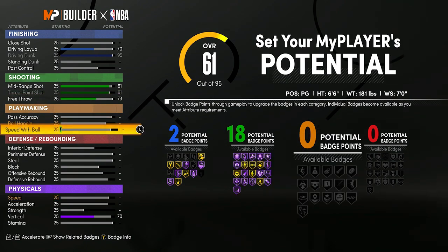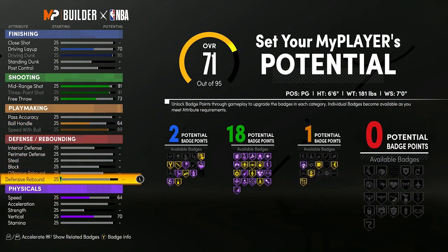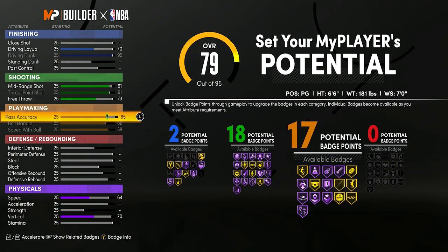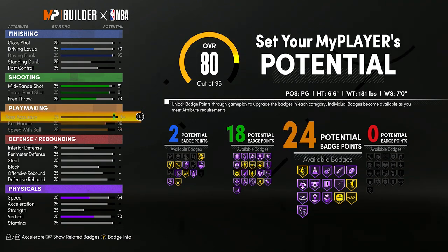Going to Playmaking, you're going to want to max your Speed with Ball first — that automatically puts your Ball Handle to 64 and Speed to 64. Then max the Ball Handle because you want to be able to speed boost. If you max your pass accuracy, I'd have 24 Playmaking Badges, but I only need about 15. So I'm going to lower my pass accuracy to a 79 — going lower than that gives 14 badges. I don't think I need Hall of Fame Floor General, especially with how overpowered shooting builds are in this game.